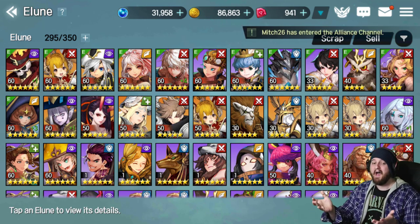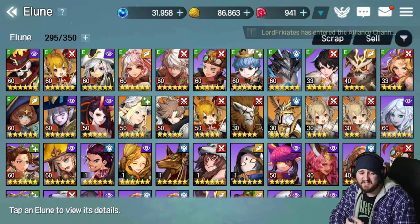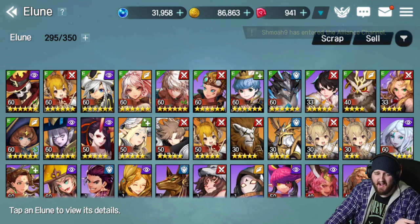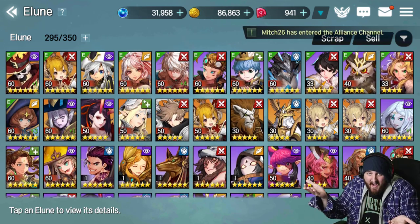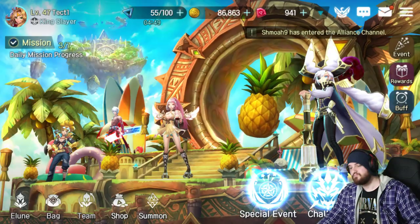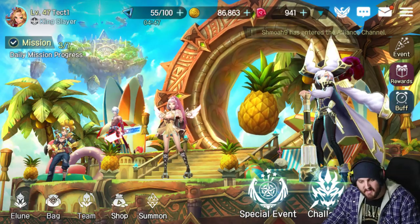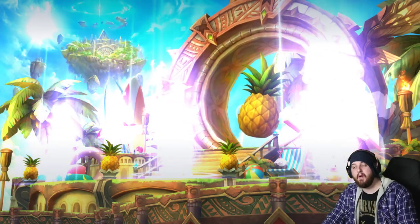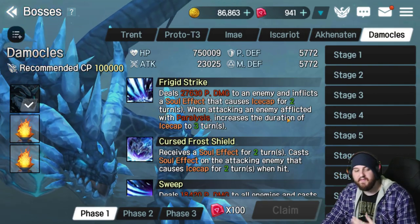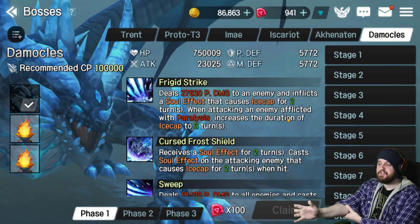If you want to run a tank, I would probably say Fahrenheit is the best one. Owen works fine, Scotty works fine — any tank is fine, but I much prefer running Weiwei frontline. So those are all the units I would recommend bringing. Let's talk about mechanics and actually understanding what you're doing in this boss fight.